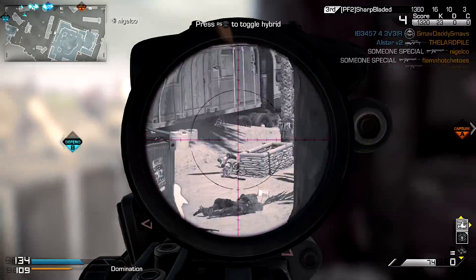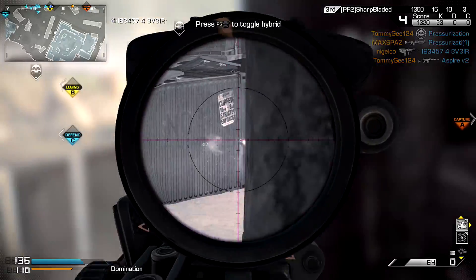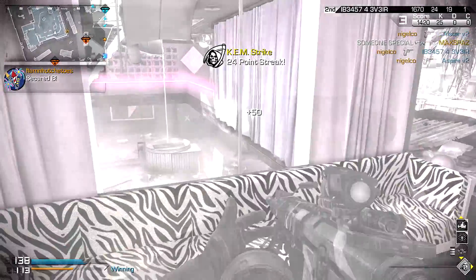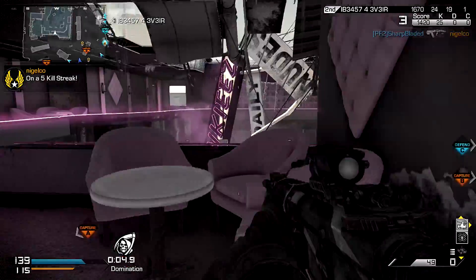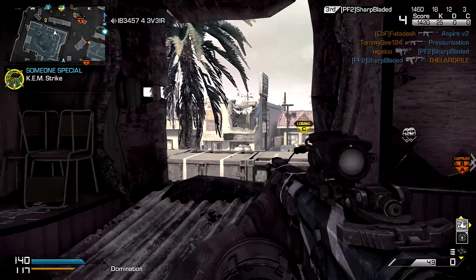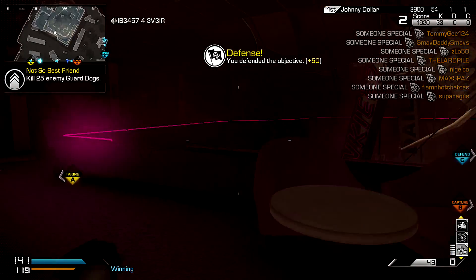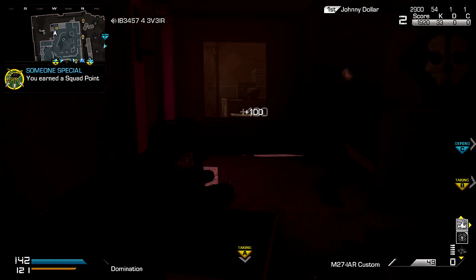Run a light machine gun with thermal and a foregrip. Make sure you are running strike packages specifically for the IMS, and then two really high scorestreaks to keep you motivated to keep going. Keep those exact perks: BlindEye, Incog, Scavenger, Amplify, and Hardline — they are perfect for when you try to get the ChemStrike. Just give it a shot; I can guarantee you will play a lot better. And don't forget to camp where you have an advantage — pick a spot where you know people are going to spawn and just keep killing them over and over again.